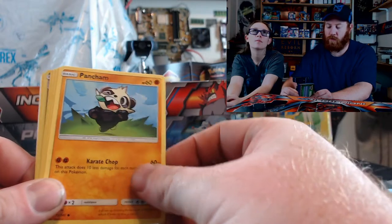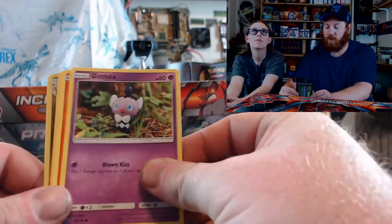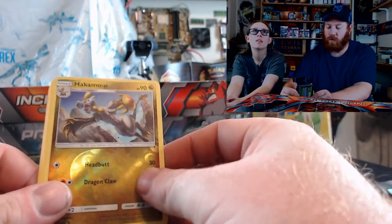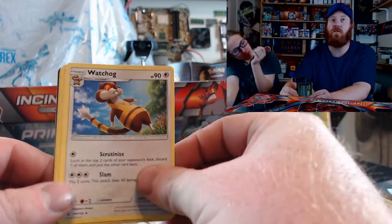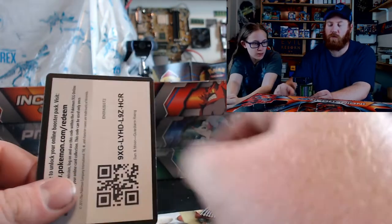Vulpix, Pancham — oh, this is Guardians Rising by the way. Gothita, Litwick, Fletchling, reverse holo Hakamo-o. I'm guessing here. Watchog, Ribombee, Enhanced Hammer, code card.